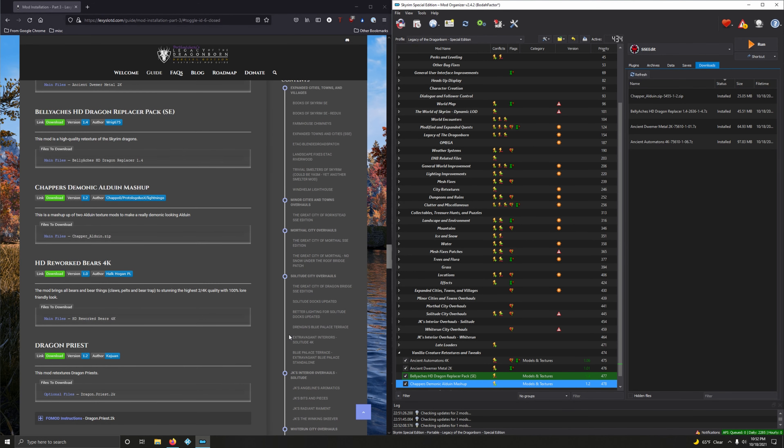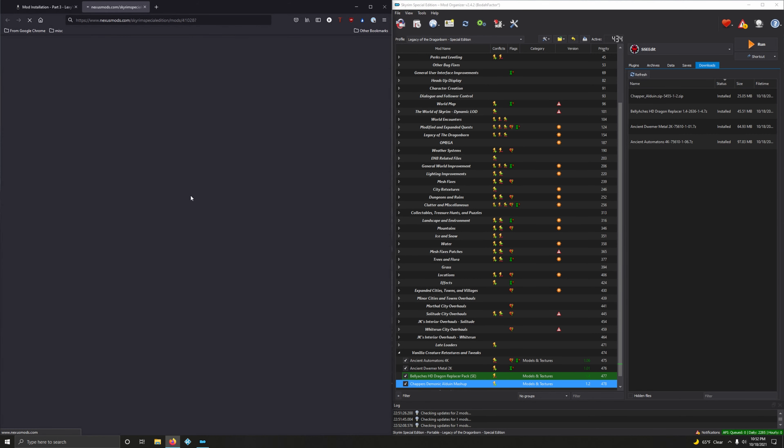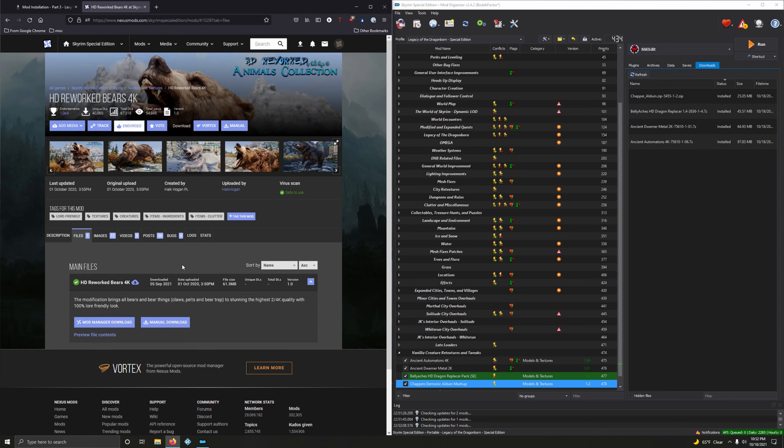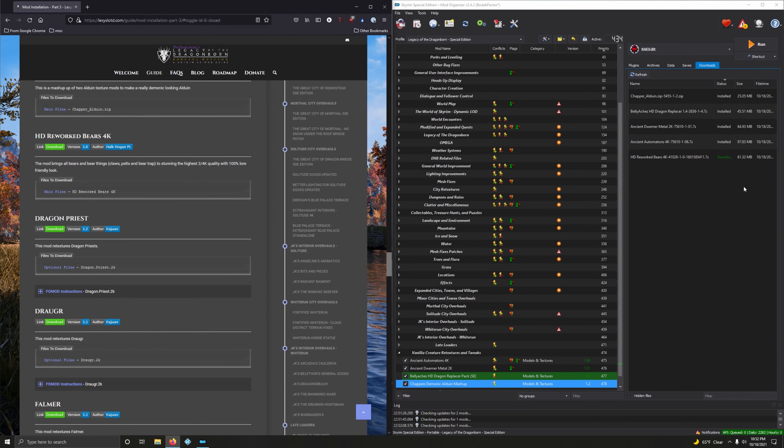Alright, let's start with the Automatons and we're going to install these as two separate mods. Double-click, Ancient Dwemer Metal — we want Automatons 4K. Now let's do Dwemer Metal — double-click, let's change the name, drop down, Dwemer Metal 2K. And those are done. Let's activate those.